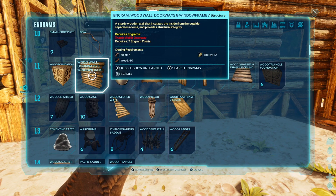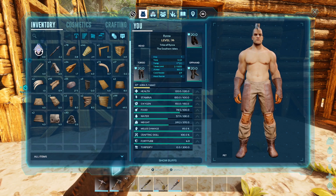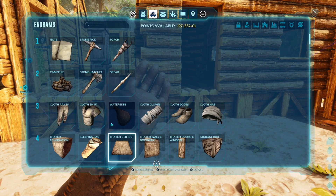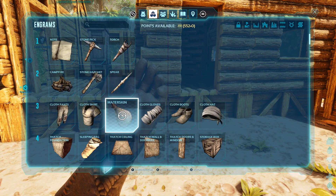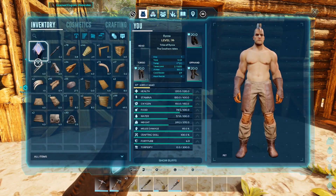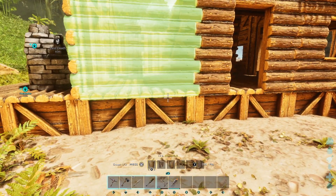So walls to wall frames. To learn the engram, just double click the A button — you don't need to press once and then go click on that, you just double click on it to learn the engram. And when we are building you'll get this.